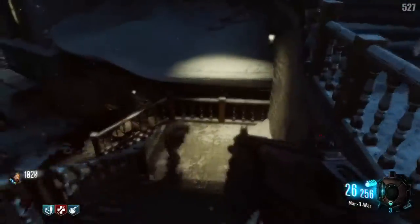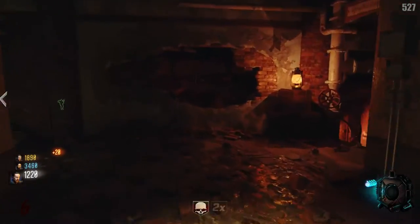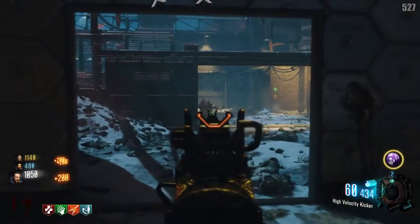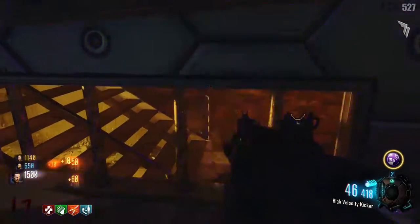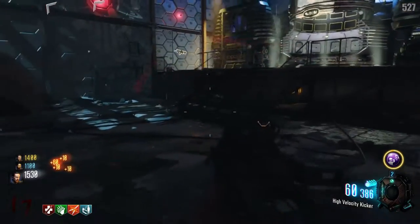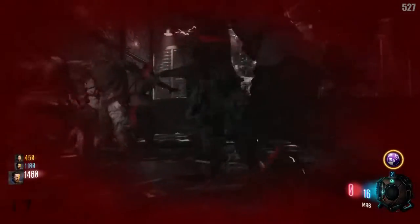Now that we've covered the basic Perk-a-Cola dynamics, let's get right into the perks. Juggernog is a very simple perk — all it does is increase your health. Without it, a zombie will hit you three times and you go down. Once you drink Juggernog, a zombie will have to hit you five times before you go down. Juggernog costs 2,500 points, and personally, this is the most important perk in a game of Zombies. I see a lot of new players going after the mystery box when they should be going after Juggernog.